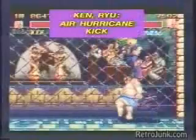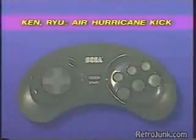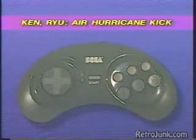One of Ken and Ryu's most famous moves is the Air Hurricane Kick. Here's the move: make Ken or Ryu jump, then while in mid-air, in one continuous motion, push the joystick down, down-backward, backward, then quickly hit any kick button.